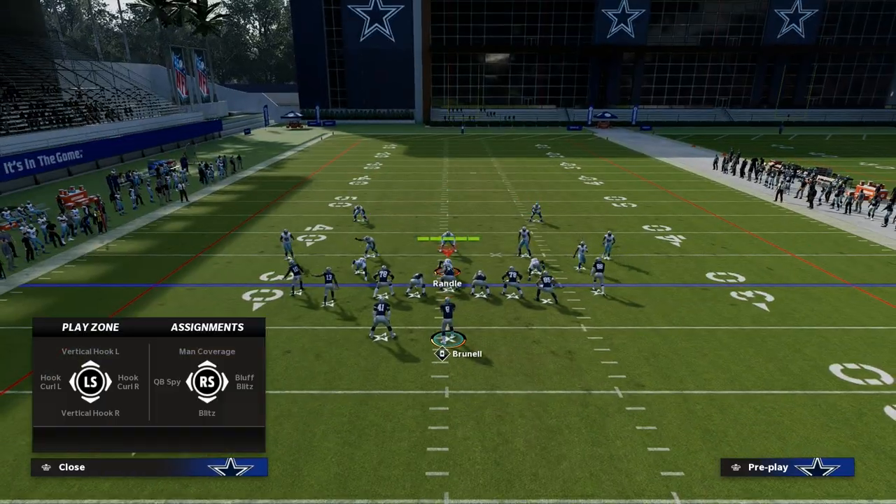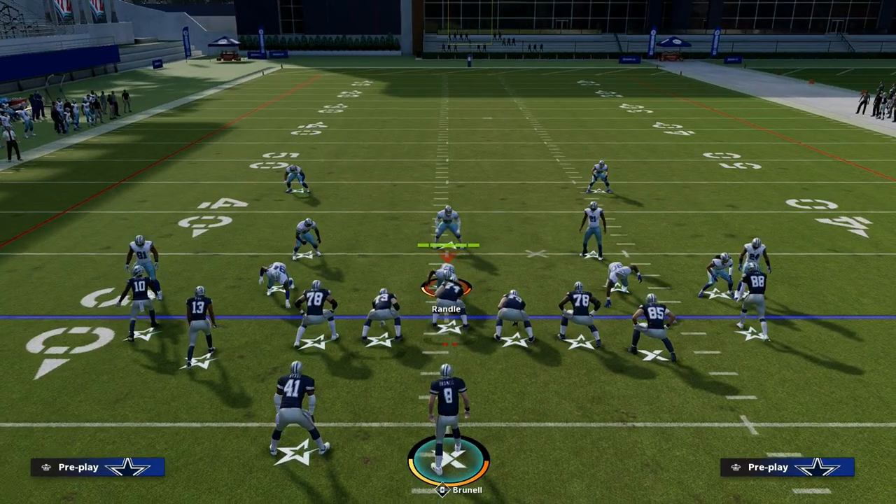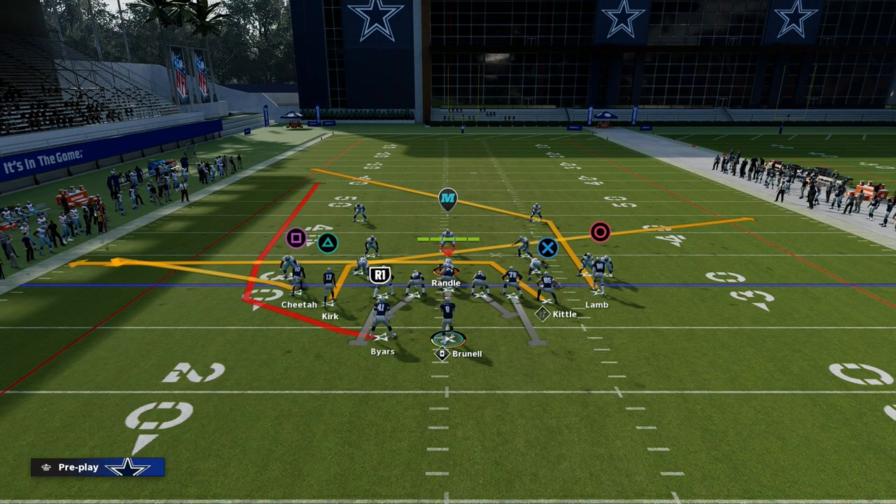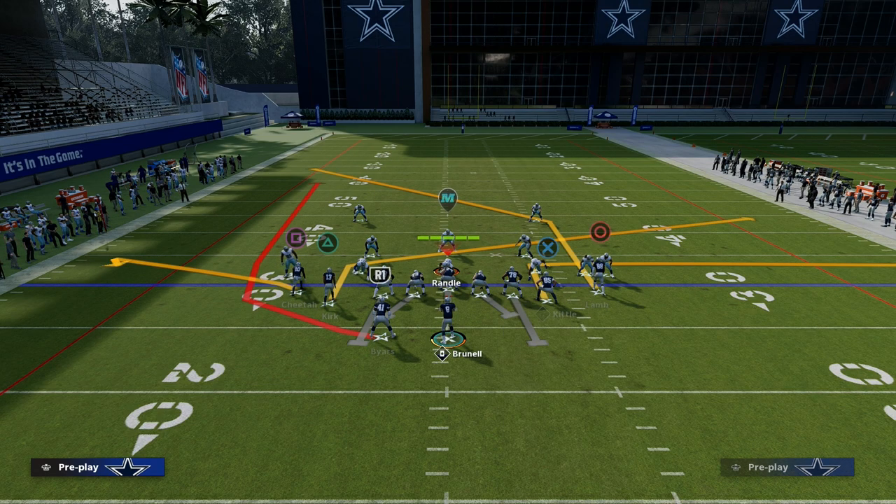Now, the best setup for this concept is we're going to flat our left side receiver. We are then going to slant our slot receiver, and we are going to out-route our tight end.